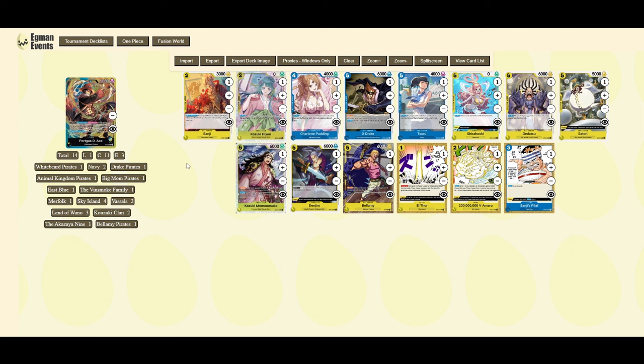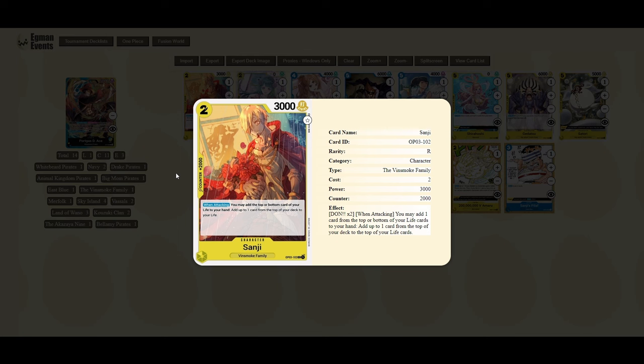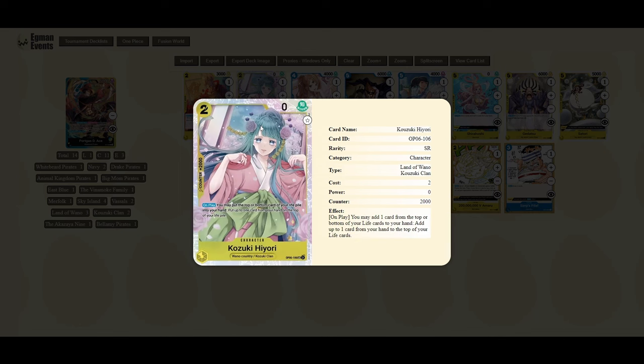Looking at some key cards for Ace from the winning lists: Sanji is a great one because it allows you to make use of the card you've just added to life. Sanji is a 2k counter, costs two, 3,000 body — when attacking, you can add the top or bottom card of your life to your hand, then replace it with the top card of your deck. So that mitigates trashing a face-up life card from Ace's other effect. You can recover one, use Sanji's effect to take that card, replace it, and technically you still recovered — which is really nice synergy with Ace's second effect.